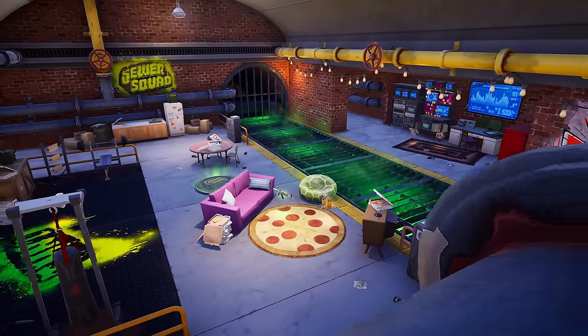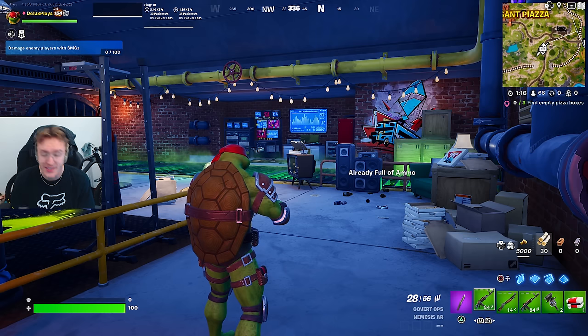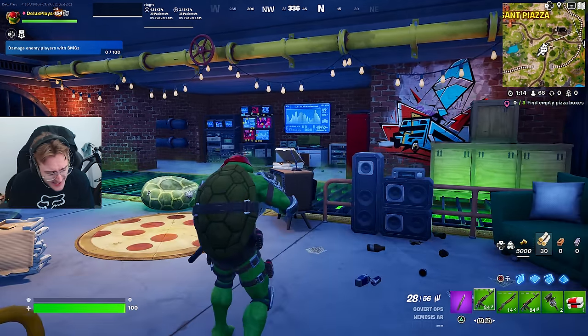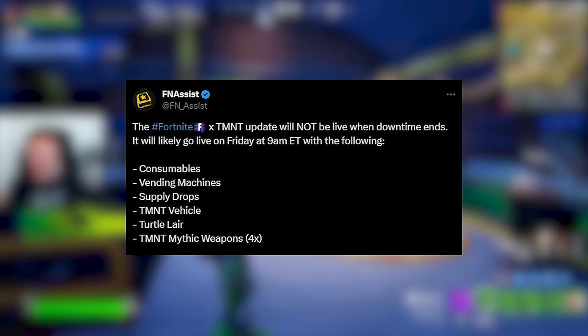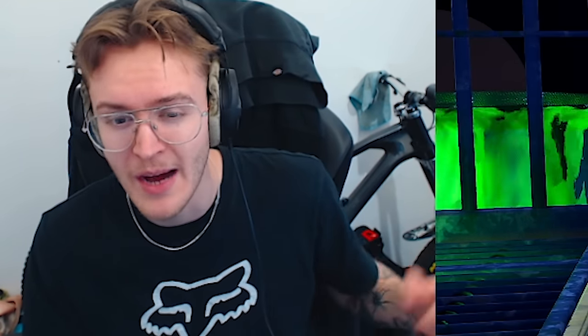We did just get a tweet saying the Fortnite x Teenage Mutant Ninja Turtles update will not be live when downtime ends - it will likely go live on Friday at 9am Eastern time with the following: consumables, vending machines, supply drops, Teenage Mutant Turtles vehicle, Turtle Lair, and four TMNT mythic weapons. The Turtle Lair has gone live right now, which is kind of strange - we have the lair but nothing else yet. Maybe it'll go live at 2pm when hot fixes usually drop, which is about three hours from now.